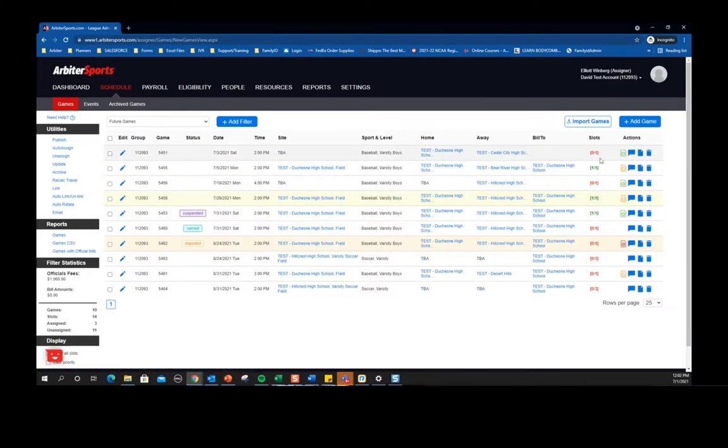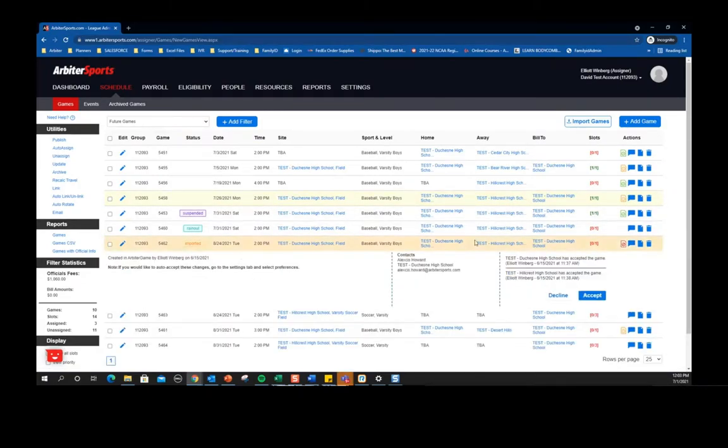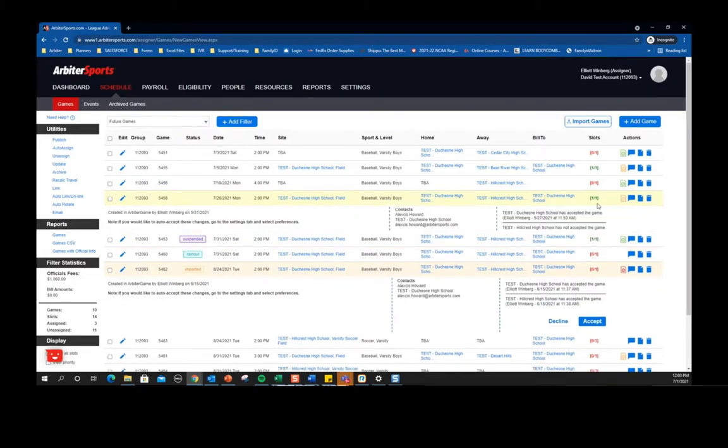Over to the right you have the slot option colors — they mean the same things: red meaning there's an action that needs to be taken, yellow meaning a pending action so you're waiting for an official to accept an assignment, and green meaning you're good to go. In the actions column, you can create notes. For games uploaded from schools or contracts that need to be accepted, same idea: red means there's an action you need to take, yellow means you're waiting for another party, and green means everybody's accepted the contracts.